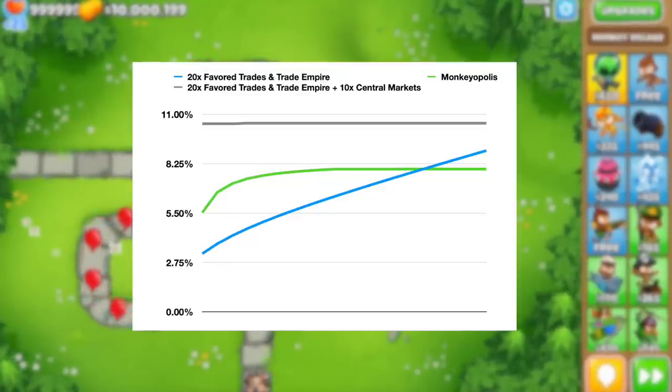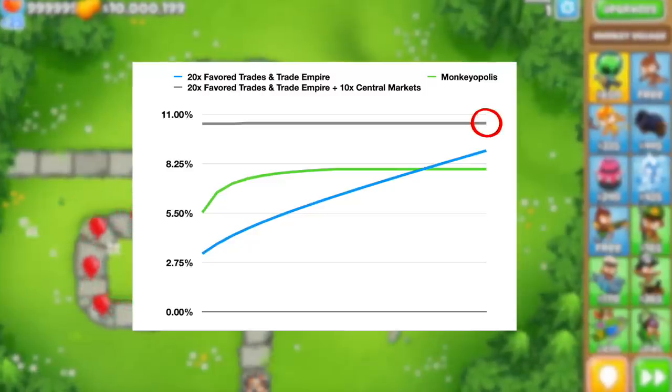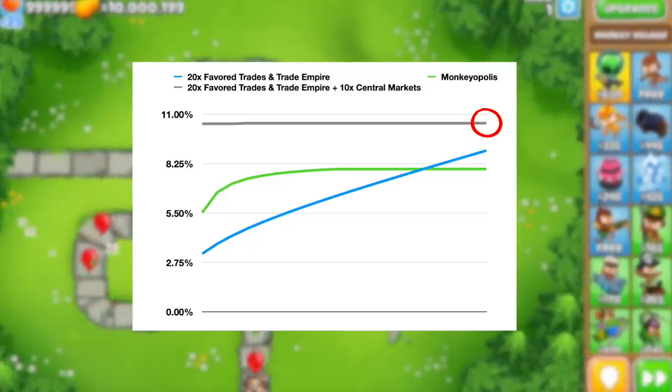But we can do a lot better than 9%. Getting 10 central markets, which increases the favored trades production by 10% each, will bring the total return to 10.5%, beating the previous return and obviously beating the Monkeyopolis as well.